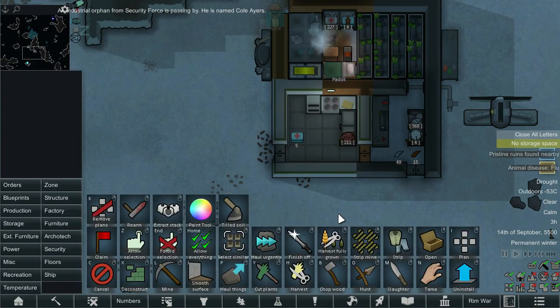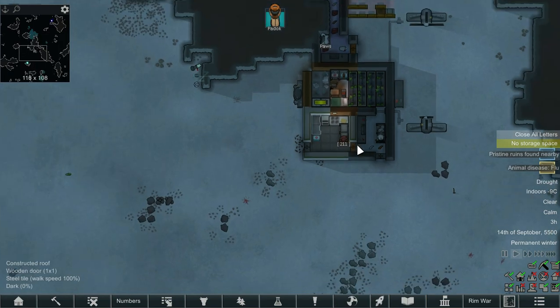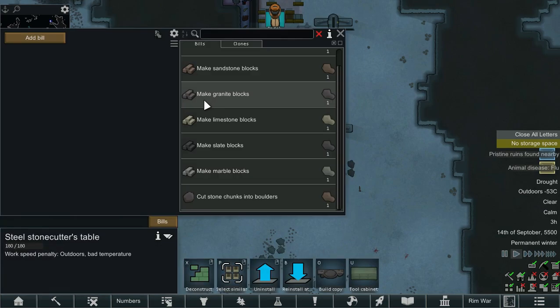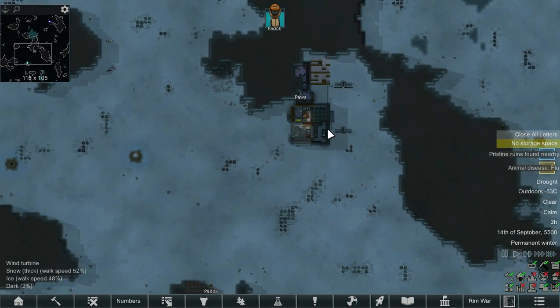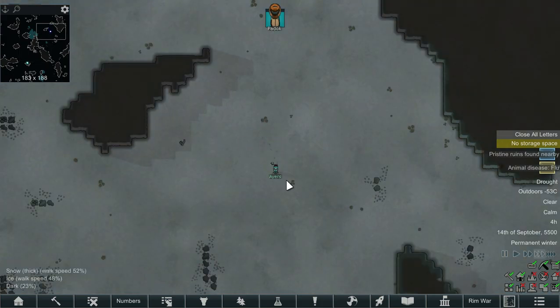We just need to put one more storage in and I think we're looking like we're in a pretty good situation. Once all of this is sorted we can look into expanding, then start breaking down some stone chunks. With stone chunks we can make a little kill zone — it's only going to be a little kill zone because we're going to have a shotgun. Shotguns have decent range in Combat Extended, but not amazing.